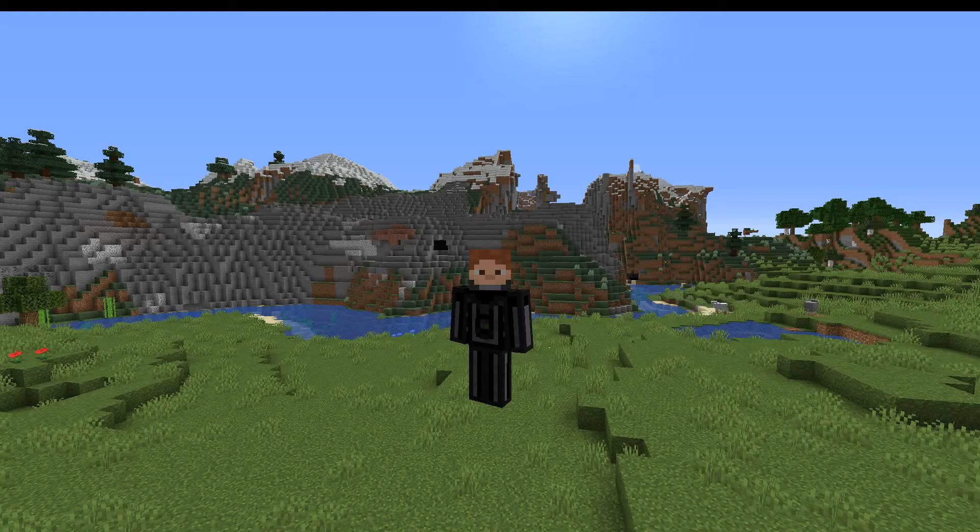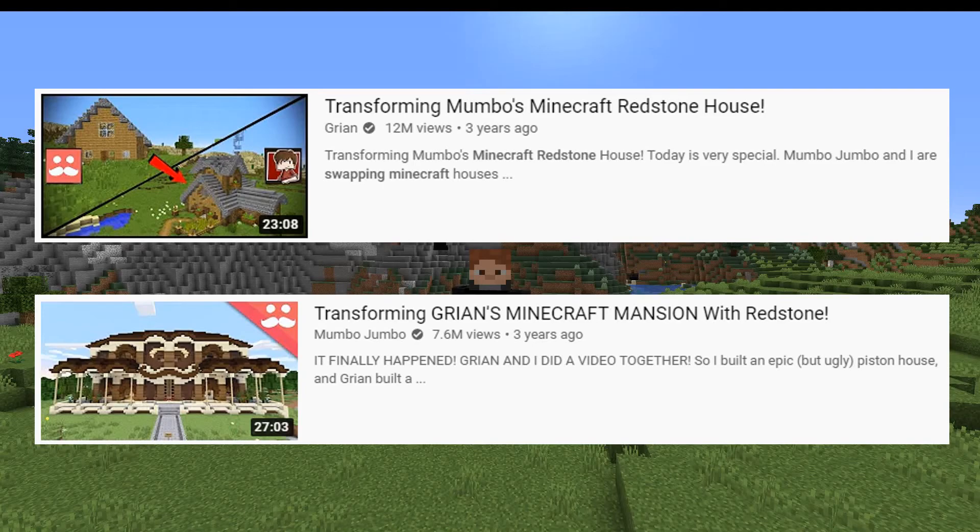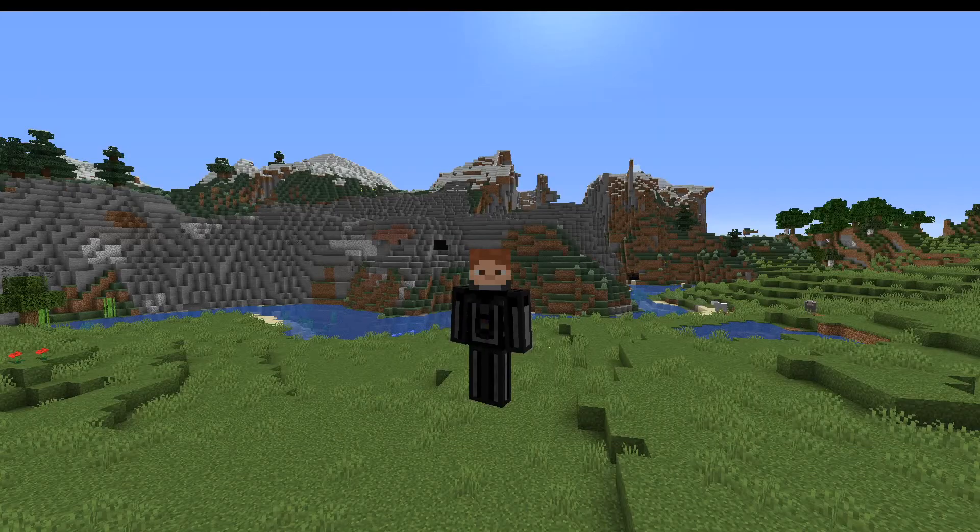I build a house around his redstone contraptions, and he builds redstone contraptions in my house. This is inspired by Grian and Mumbo from several years ago — I don't remember exactly when those came out, but I really enjoyed them, so we thought we'd recreate something like that.